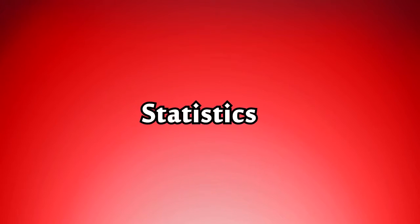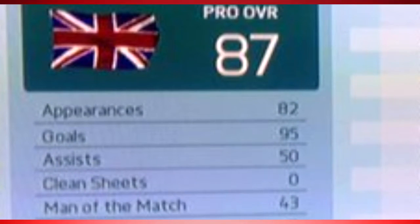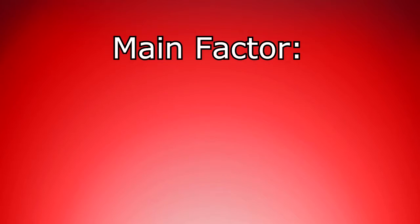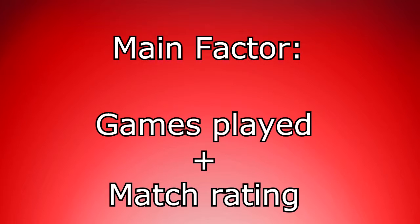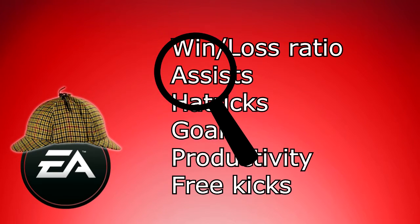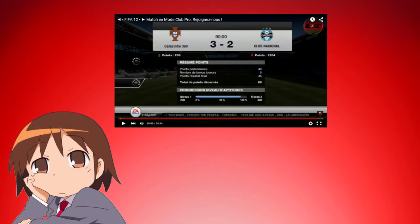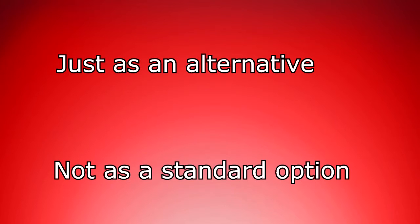And for the last category, we have statistics. The leaderboards in this FIFA are not representative for how good players are. Of course you can see how many goals they scored and how many matches they have played, but the main factor putting people on the leaderboards is the amount of games they played linked with their match rating. What EA should do is make different leaderboards only focusing on one attribute, like their win-loss ratio, total assists given, hat-tricks scored, etc. I also believe divisions are sometimes boring. Therefore, I suggest to reintroduce the point ranking system from FIFA 11, just as an alternative, not as a standard option.